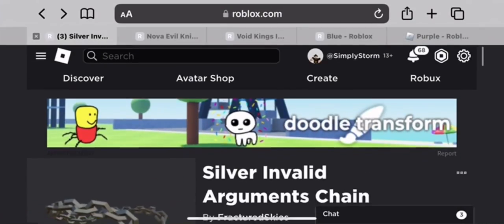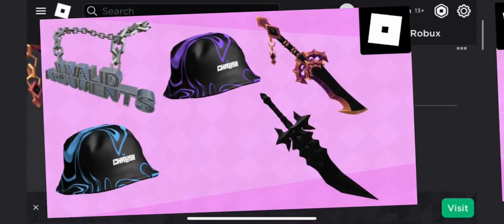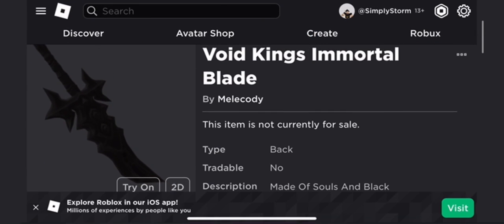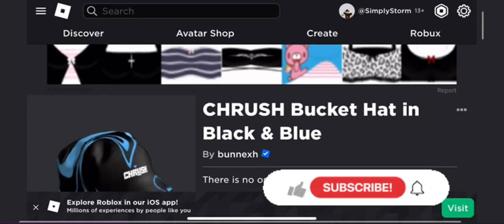Hey everyone, welcome back to the channel. In this video, I'll be showing you how to get five free UGC Limiteds. Pretty sure two of them already came out — I'll still be telling you when they did come out. They'll be back for Robux 100%, but until then, you guys will have to wait.